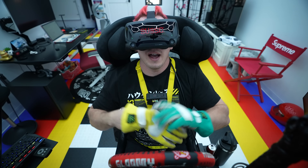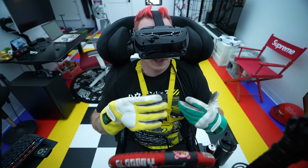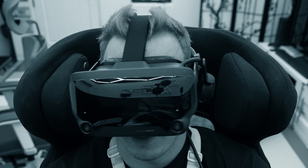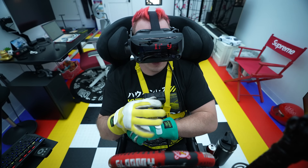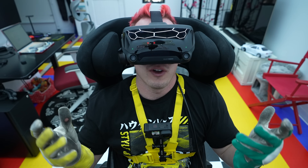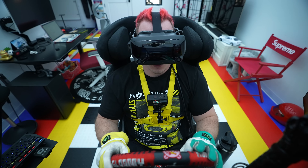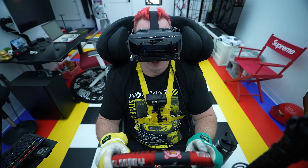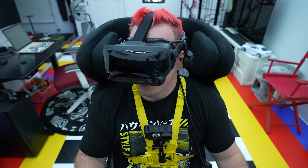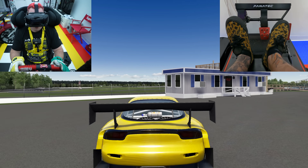Welcome to Haugen Racing guys. I get this question all the time, and I myself ask other people: what is your favorite drift car in Assetto Corsa? I want to show you guys my top five favorite car packs. The coolest thing is the car packs generally all have similar physics, and then each one just has their own little quirks, so you can choose whatever car you think is coolest or whatever feels best to you.